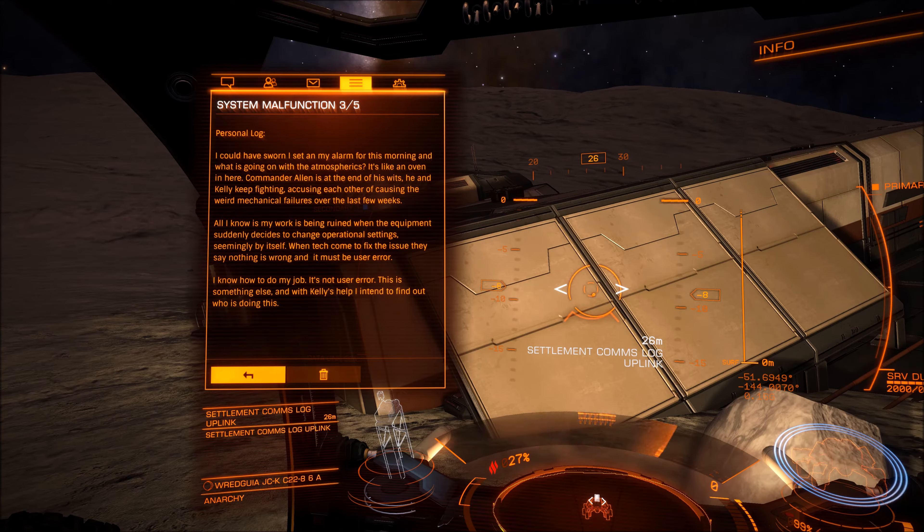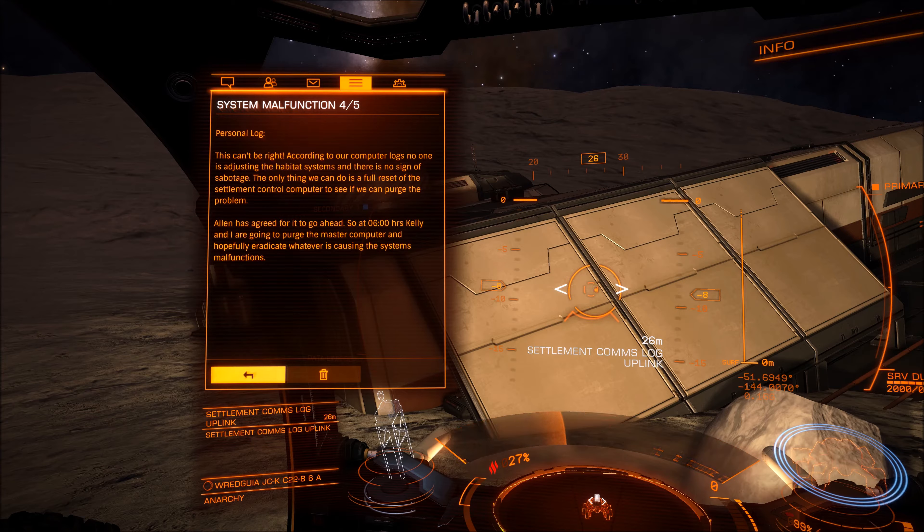Another log: 'I could have sworn I set my alarm this morning. What's going on with the atmospheres? It's like an oven in here. Commander Allen is at the end of his wits and the Kelly system keeps deciding to change its operation settings seemingly by itself. When the tech come to fix the issue they say nothing is wrong and it must be user error - I know how to do my job. This is something else.' And then: 'According to our computer logs, no one is adjusting the habitat system and there is no sign of sabotage.'